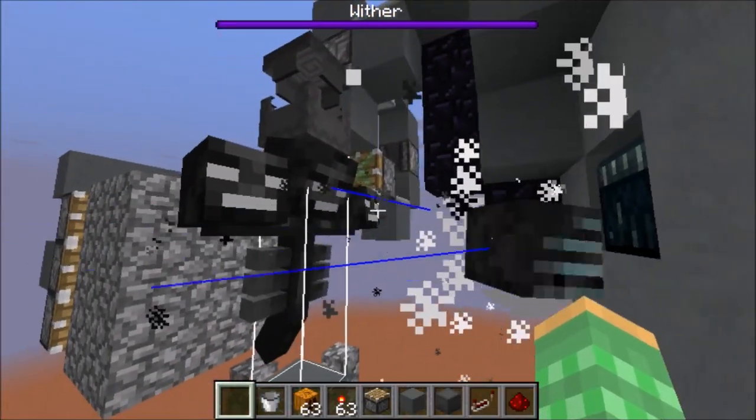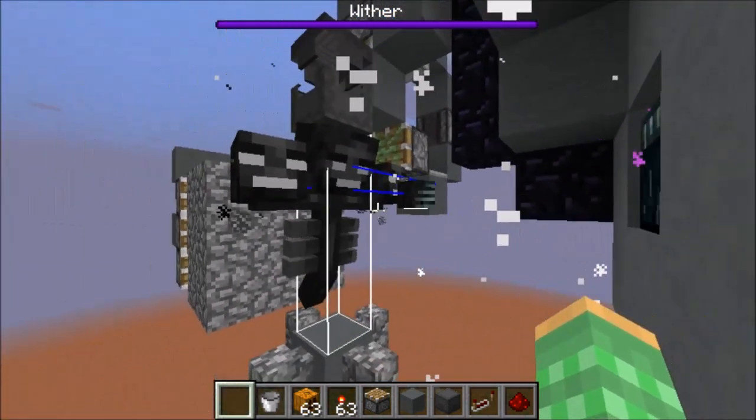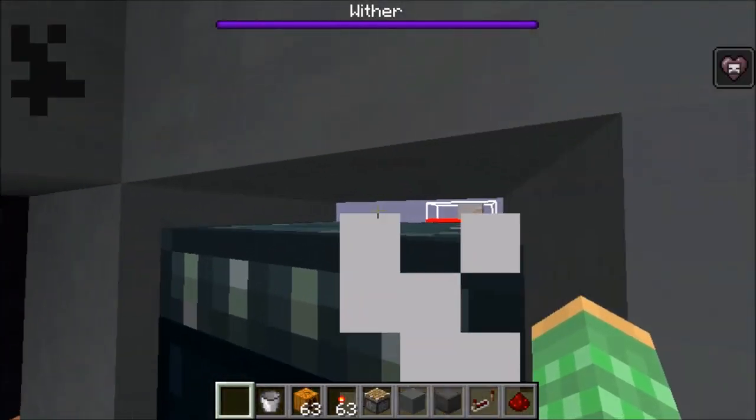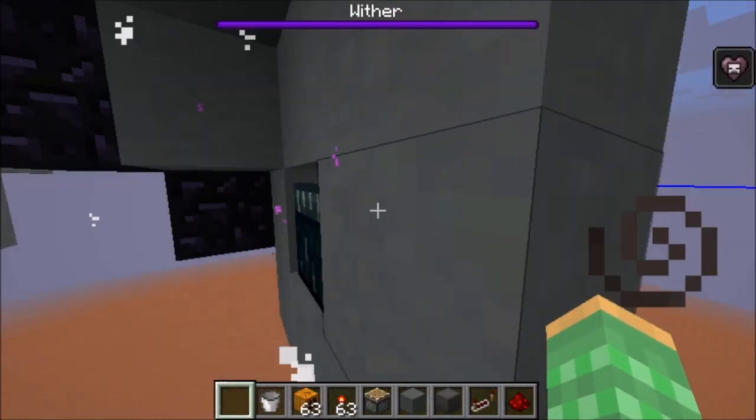Then we have the two side heads on either side, and they're trying to shoot at this far iron golem over there. But they are currently using the center head's vision, so they're looking with his eyes through this little gap above this inner chest. And they can see that red line on the iron golem, so they're trying to shoot at it.